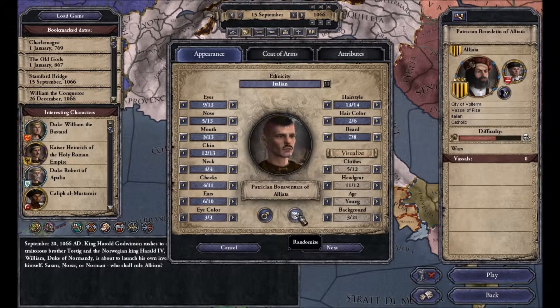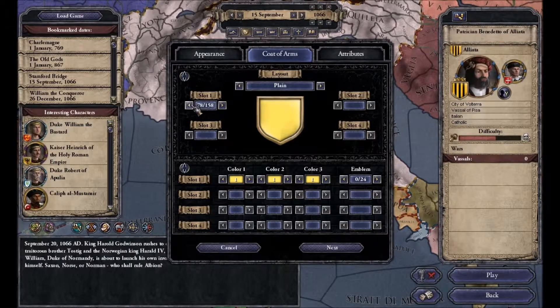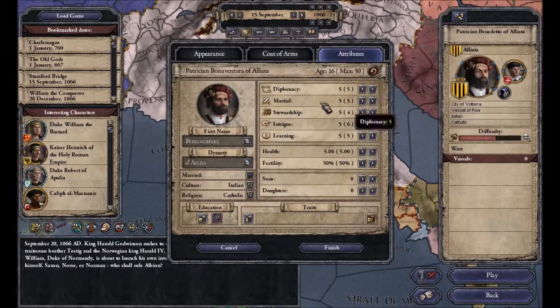I want to take someone who looks kind of good. We want to change the coat of arms — I have an idea in my head of how I want it to look. We want this to be blue, this to be golden — the sea, the golden shores, which we'll make our trade — and the white sky. Something like that.